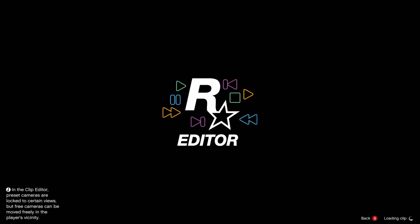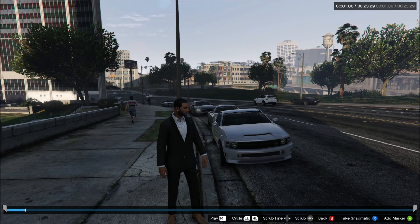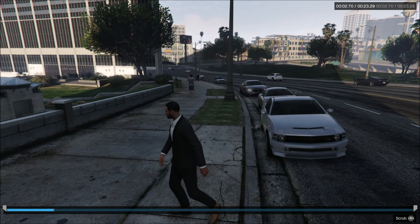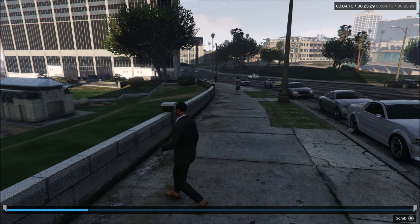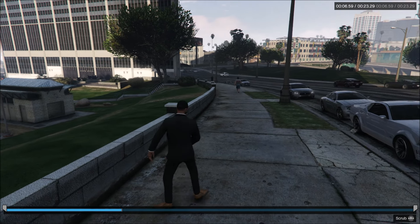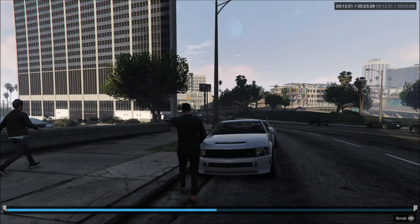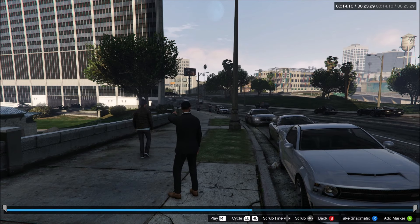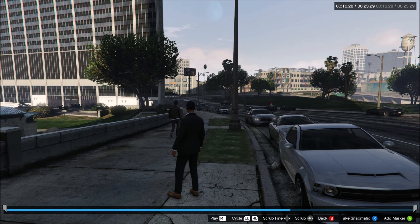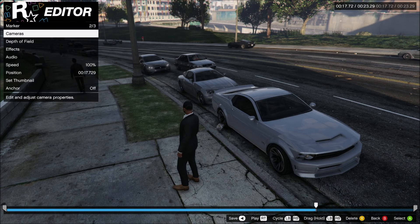Load into Rockstar Editor and keep mashing to get your last clip. Let's scrub through the footage here. I'll wait until a car goes past — I don't like the yellow Banshee, I'll wait for another car. We got the Futo, we got a guy walking. Right about there — I like this frame.